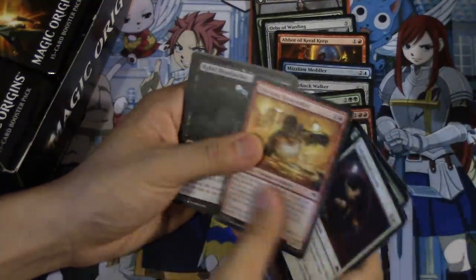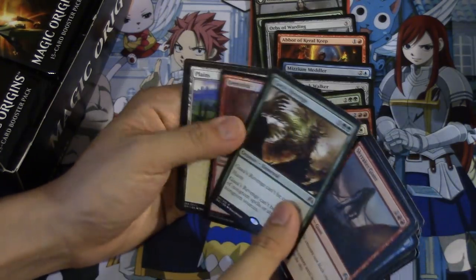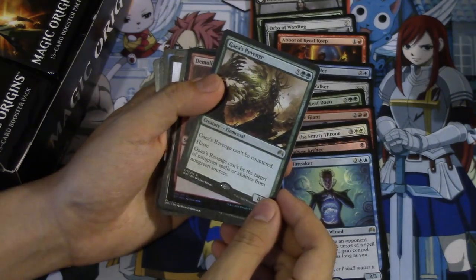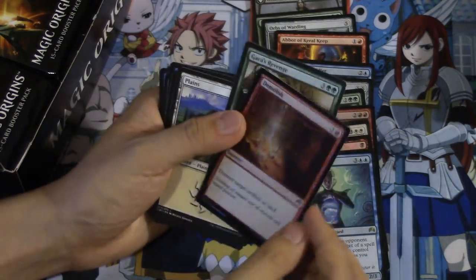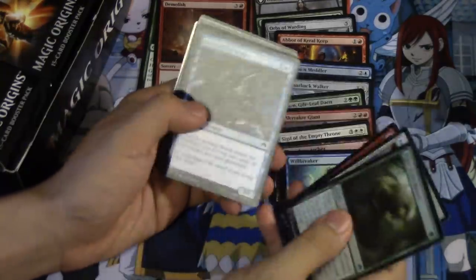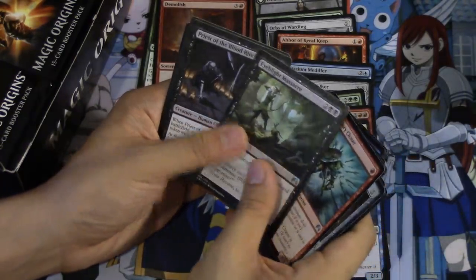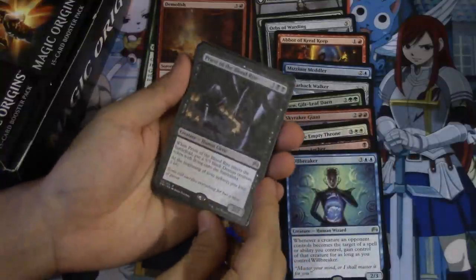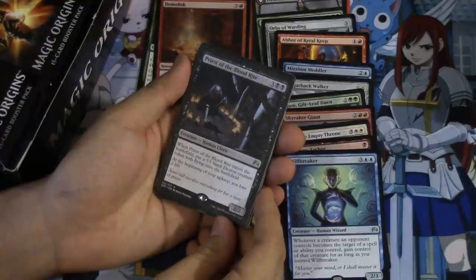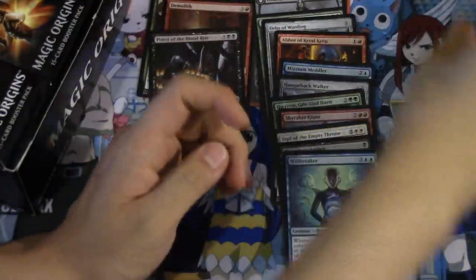Okay, we'll go a little faster from this point on because we've already seen most of the cards. Sky Dragon - interesting card, cannot be countered, haste, cannot be targeted by non-green spells. The card's not bad. And a foil Demolish. Come on, something good please. Classic Phobia, Glory Seeker, Priest of the Blood Rite - when Priest of the Blood Rite enters the battlefield, put a 5/5 Demon creature with flying onto the battlefield. Beginning of your upkeep you lose two life. That's not bad, actually very good especially in limited.